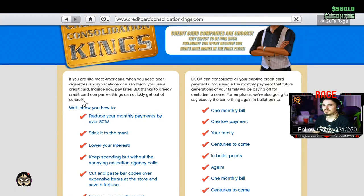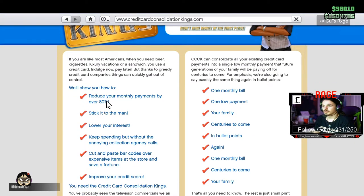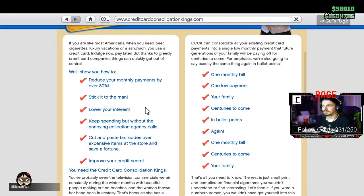Like most Americans, you need beer, luxury, vacation — indulge now, pay later. Reduce your monthly payments by 80%, stick it to the man, lower your insurance.